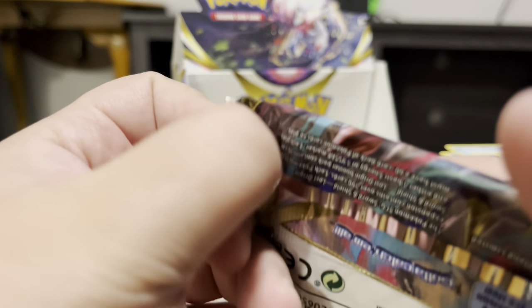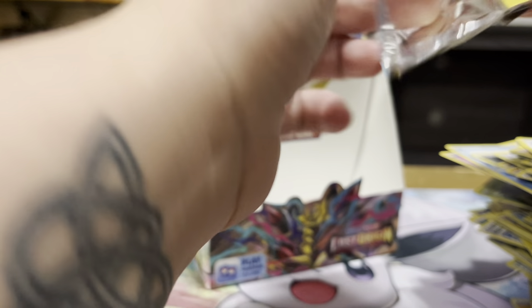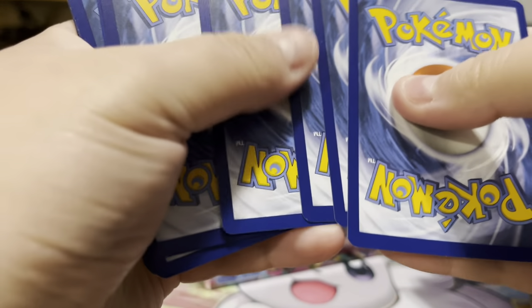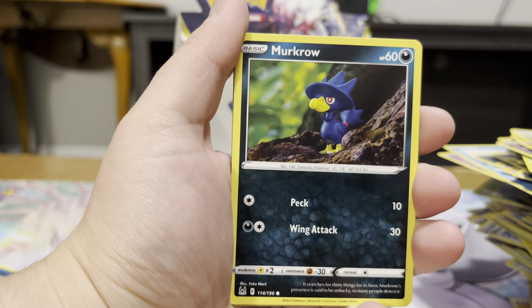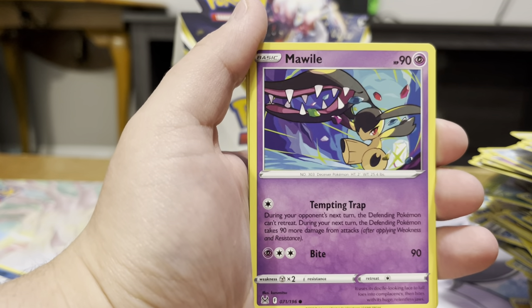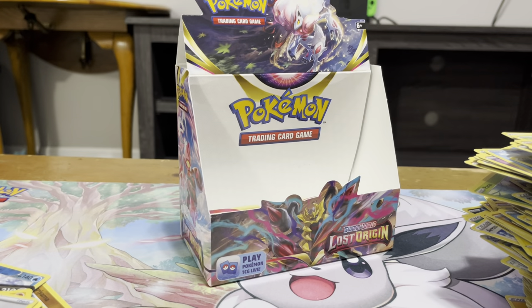All right, last pack — let's see if there's anything left in this box to pull. Hopefully by the time this video goes up, I will have heard back and I will be a level one judge. I took the judge test and passed it, and then I just had to go through the background check that they put everybody through. Hopefully there shouldn't be anything wrong with that. I've got a Raichu Non-Holo for our last pack. So yeah — hopefully by the time this video goes up, I won't just be a gym trainer. I will be a professor.